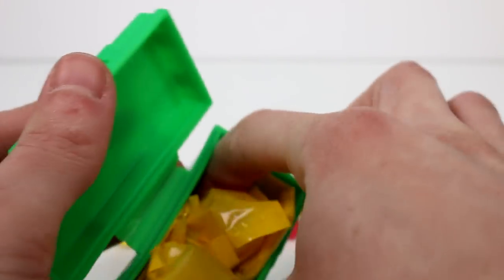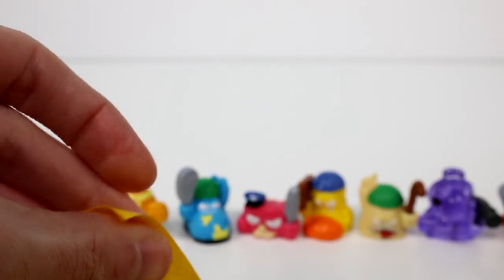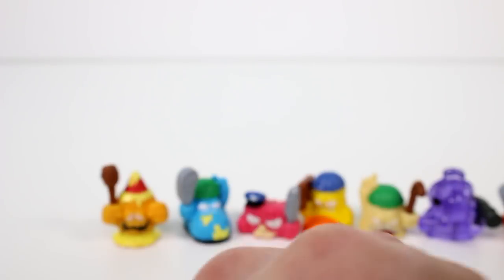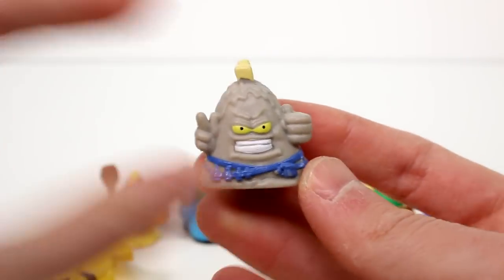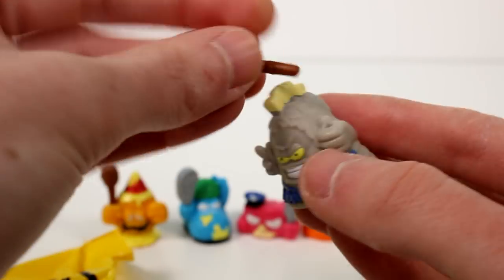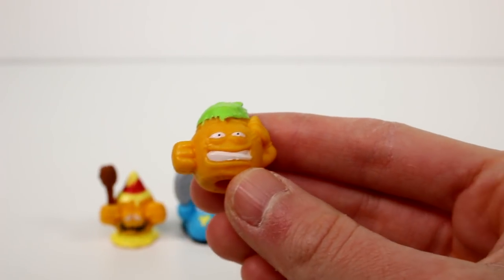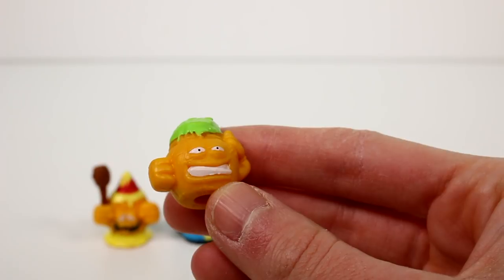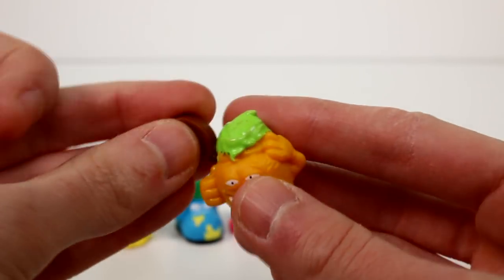Moving right along. Let's see what we have in here. Oh, I know I've gotten this one but I have no clue who it is. Rotten Ribs! It comes with this fork thing. And then we have... oh, he's from the hair thing — he's like hair gel. Smell Gel.